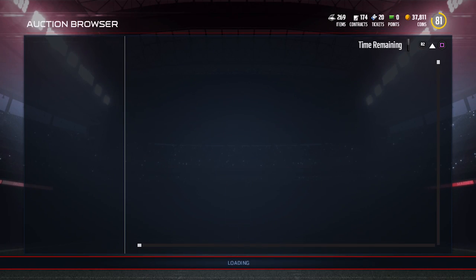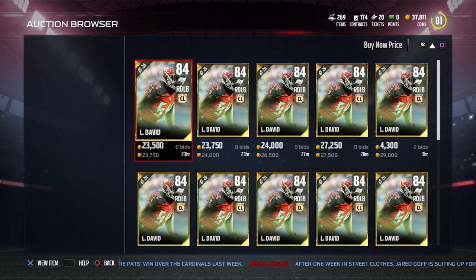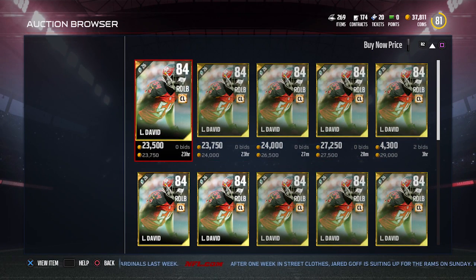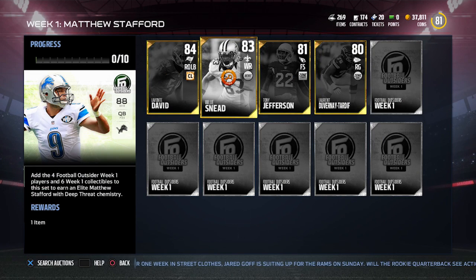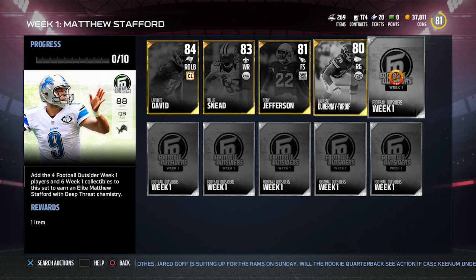Lavante David is the expensive one — I think I saw him going for right around $20,000. This one is a little bit more expensive now at $23,000, but I definitely saw one for $19,000 before. So if you sit and try to snipe, I think you could get it for around $19,000 at most. Really not that expensive to get this thing done — that's about $35,000 to $40,000 at the very most for the players.